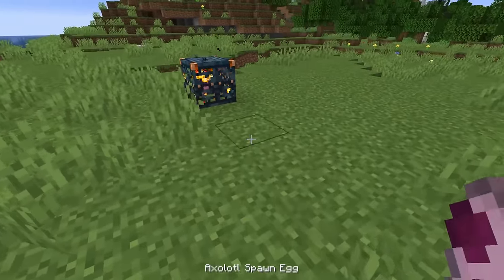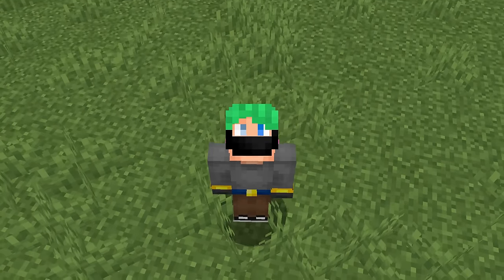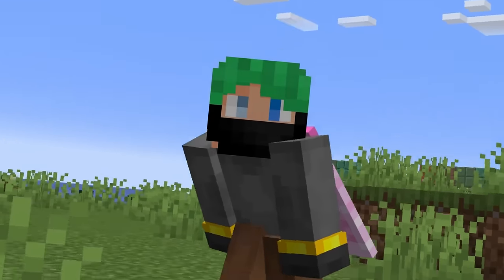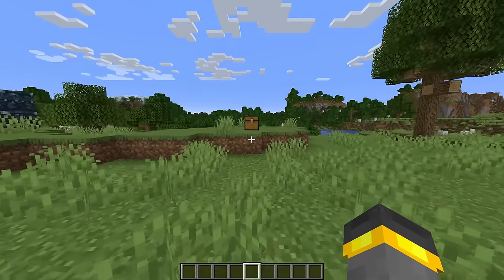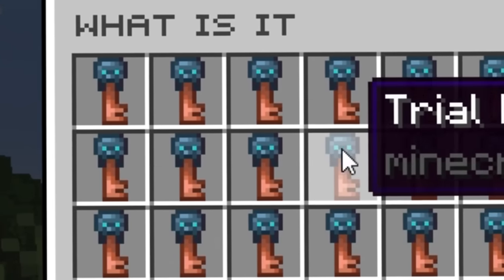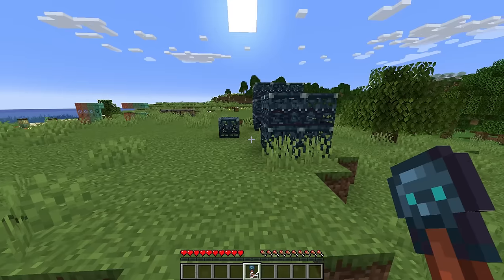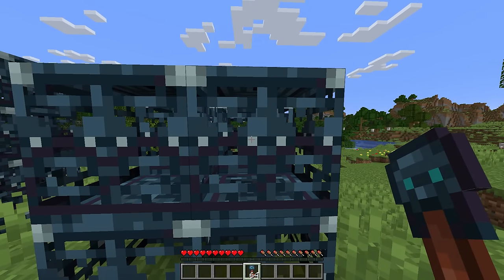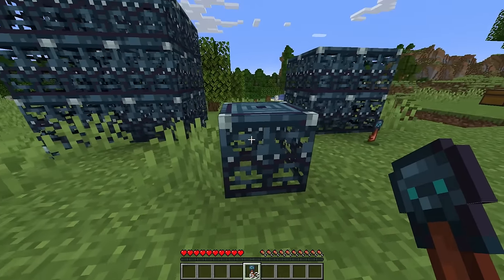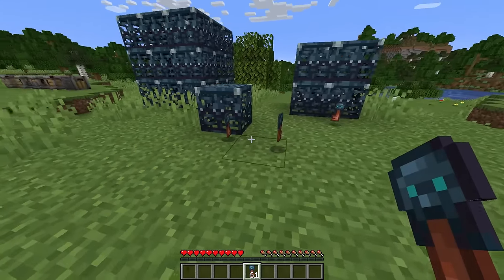Last but not least for 1.21 — and keep in mind this is only the first half of 1.21, the first half of 1.20 was literally just bamboo, camels, and chiseled bookshelves or whatever — the very final thing we have in 1.21 right now is so mysterious. It's called the Trial Key. You get this from successfully completing one of those trial spawner trials, or rarely inside pots in the structure. The key looks like it has the same face on it that the spawner has, but if you try to interact with the spawner, nothing happens. The actual use for the trial chamber key is 100% unknown currently.